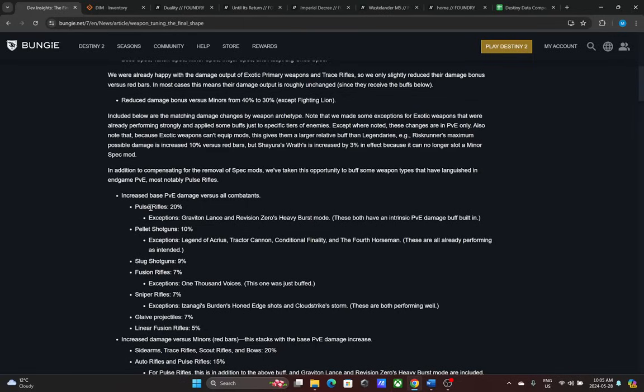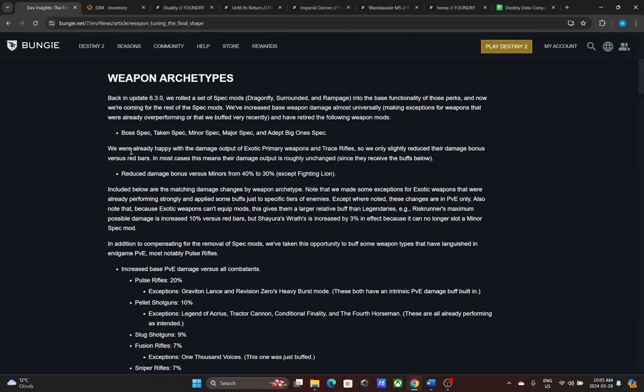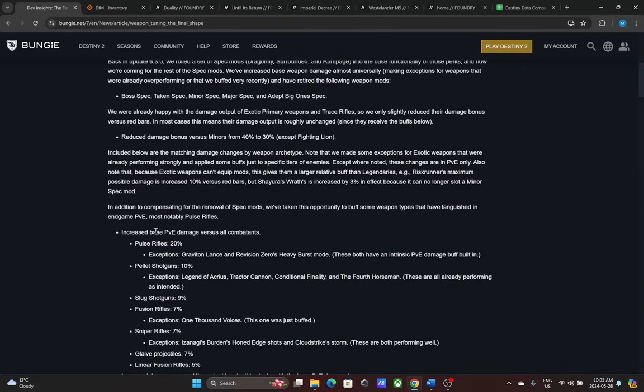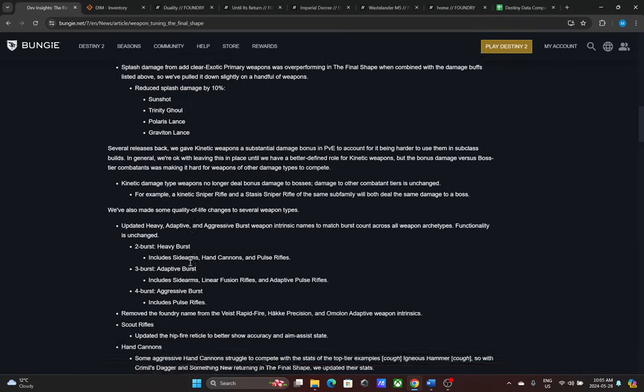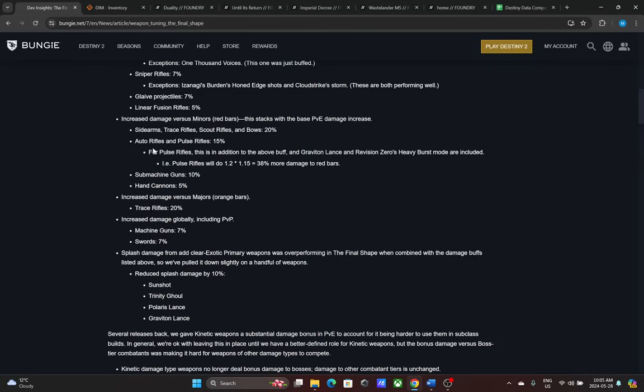Let's start with pulse rifles, because they're getting the most buffs — and some of those buffs have both positive and negative impacts. Exotic primary weapons deal bonus damage to red bars, and this is getting reduced from 40% to 30% on every exotic minus Fighting Lion. That's a big change affecting every exotic primary. Pulse rifles are also getting a 20% increase in base PvE damage, which is a massive buff. And there's an additional 15% bonus damage versus red bars that stacks with the PvE damage increase.